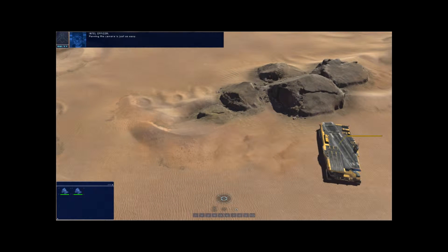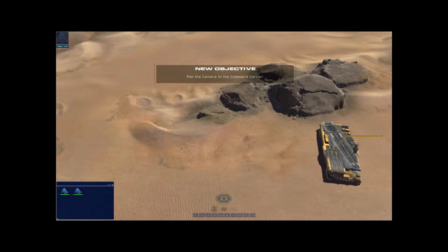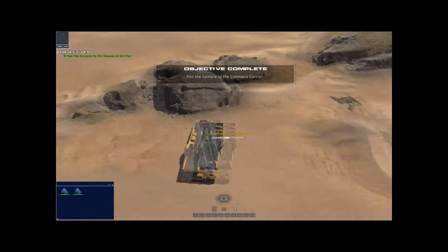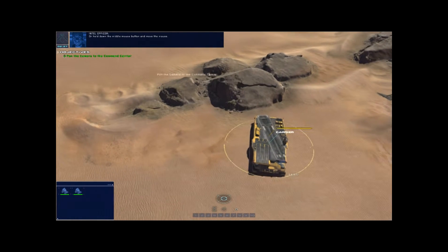Panning the camera is just as easy. Press the arrow keys on your keyboard or hold down the middle mouse button and move the mouse.